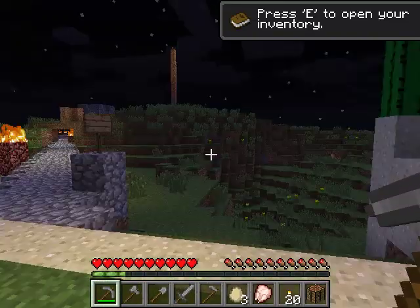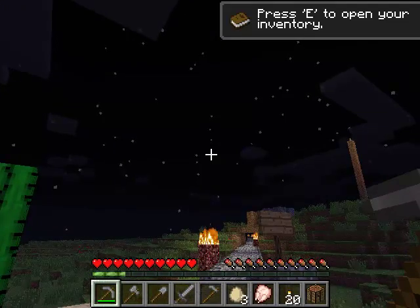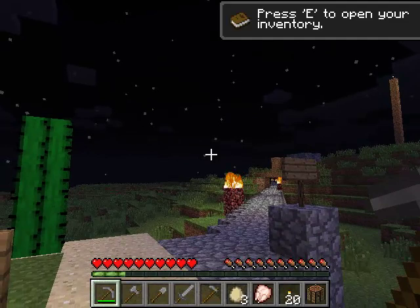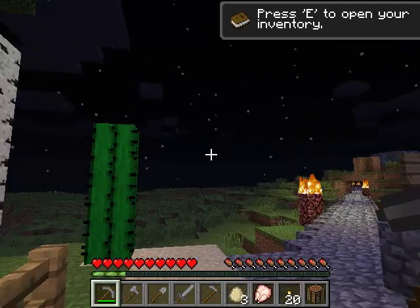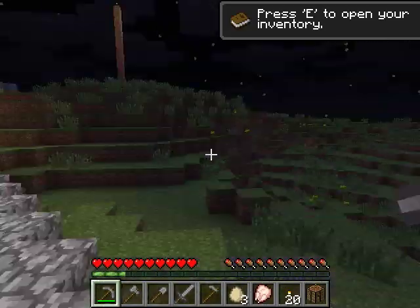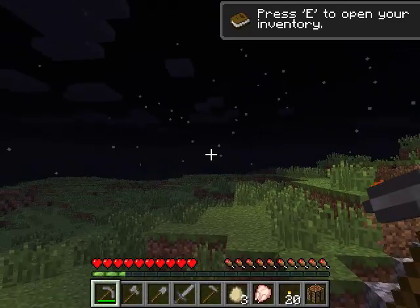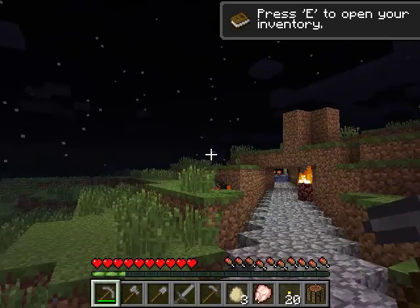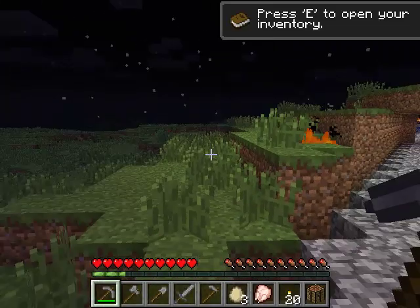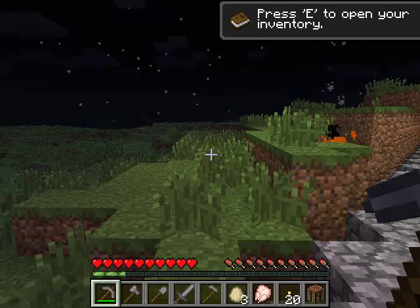So those are the main ways that you move around in Minecraft. The other keys you might want to know about are the F keys, which determine what you're seeing on the screen. If you look at the display, at the bottom there's a row of icons — I'll talk about them more later. But if you want to get rid of that display and not see anything on your screen, you can press the F1 key.